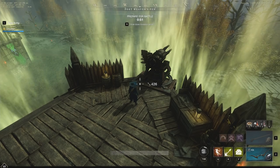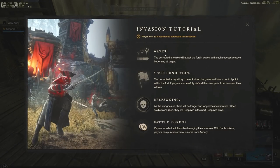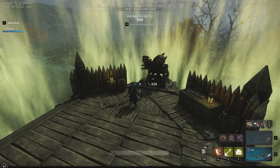So now with under a minute left, the invasion is about to start. They have quick tips here for you guys. There is a level 50 requirement to really participate in the invasion altogether. Once you're level 50, you can sign up and they can put you on board. The corrupted enemies will attack the fort in waves, with each successive wave becoming stronger. The corrupted army will try to knock down the gates and take a control point within the fort. If players successfully defend the claim point, they will win. As the war goes on, there will be longer and longer respawn waves. Players can also earn battle tokens by damaging enemies, and with battle tokens they can purchase various items from the armory.